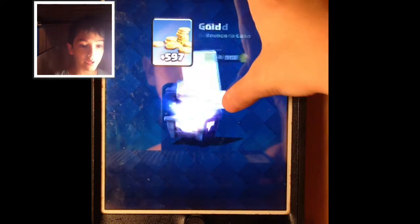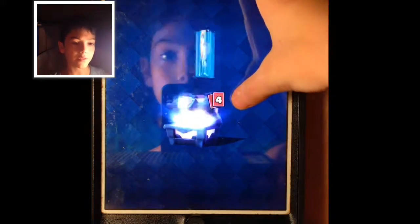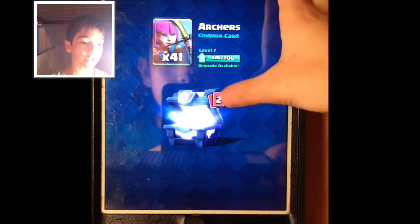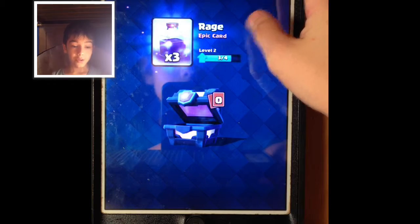But we have gold, a rocket, elixir collector — 3 of those, 26 royal giants, 4 bomb tower, 41 archers, 9 giants, 3 rage, and that's it.